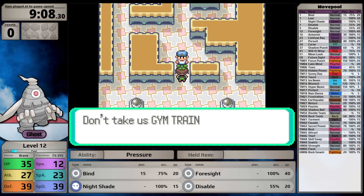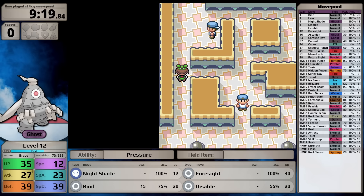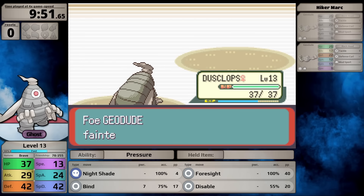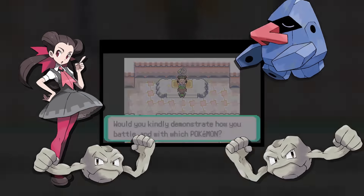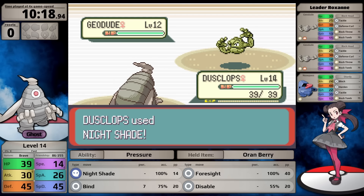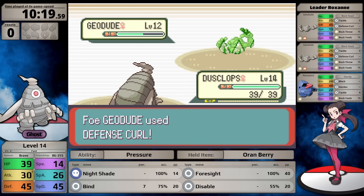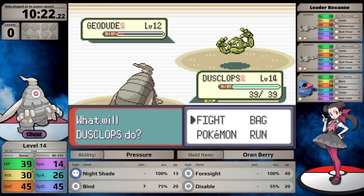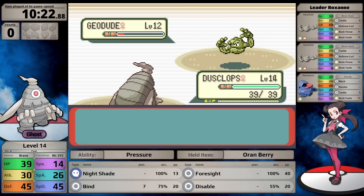I come back and face Alan again. This time I realize I can use Disable on Peck so it can only use Growl, and I take the victory. At level 12, I learn Foresight, but I had a misunderstanding - it does not allow Ghost-type moves to hit Normal-types. Foresight only allows Normal and Fighting-type moves to hit Ghosts.